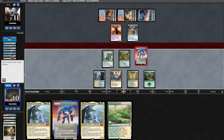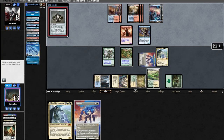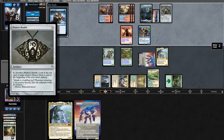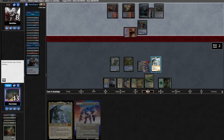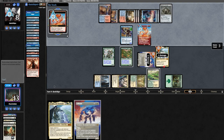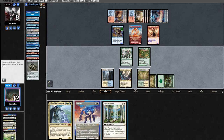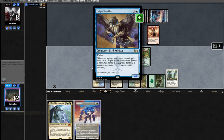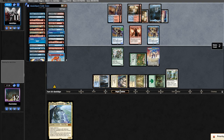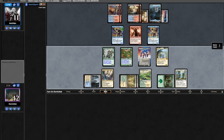We find a land, send in Solitude, offer a trade — they just take it. We gain three and run out Arcades. Opponent casts a Bauble, surveilling over a Subtlety, considers, conniving and surveilling. They discard a Murktide from the connive and attack in for three. We block Arcades and kill the DRC. Then they run out a Fury killing our Solitude and Arcades, and they have another DRC. We find Rest in Peace and play it out, then Solitude on their upkeep so they can't connive.